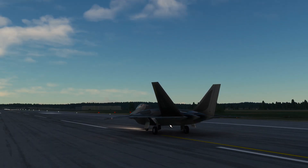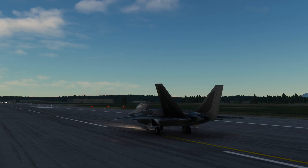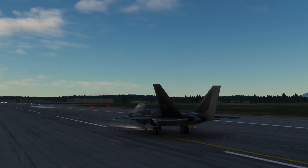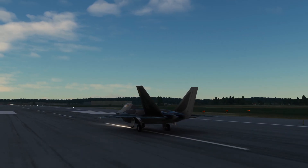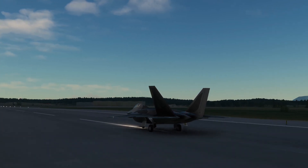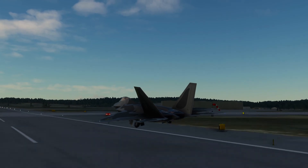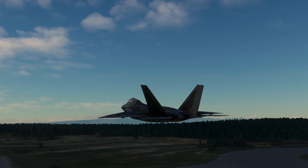Let's do a takeoff from the outside. Unfortunately there is no afterburner modeled with this being flight sim, so we're going to go up to about 70% power, then release brakes and go to 100%.